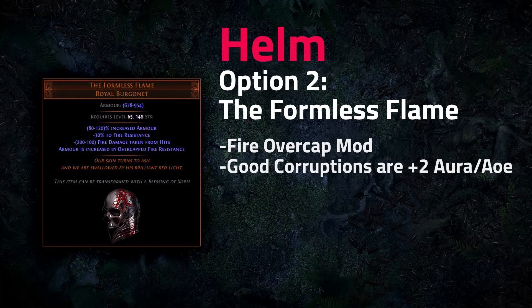The Formless Flame drops from Breach monsters or Zoth and gives the 'armor is increased by overcap fire resistance' mod. Before you get a Grasping Mail, this helmet lets you access that fire overcap mod early. It's not expensive and is commonly used on Chieftain builds, where stacking fire resistance is easy even on a low budget. For Scion it was harder to make work, and Alpha's Howl ended up providing more damage due to its flat evasion.